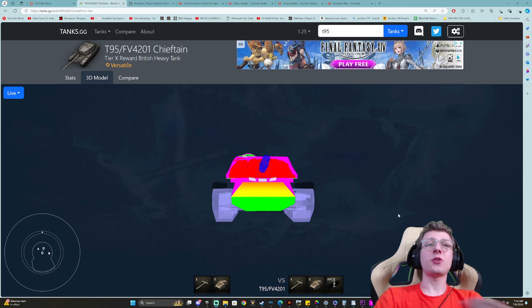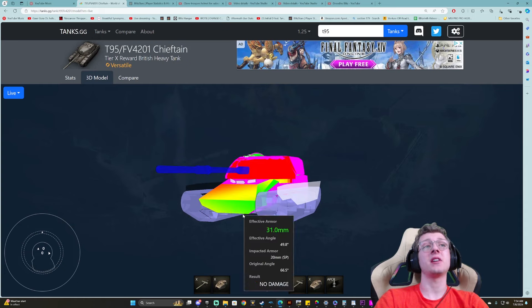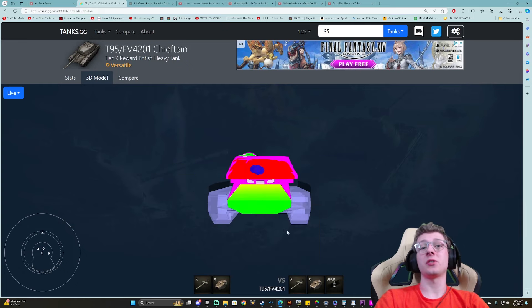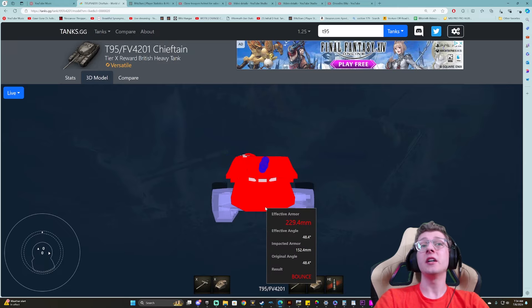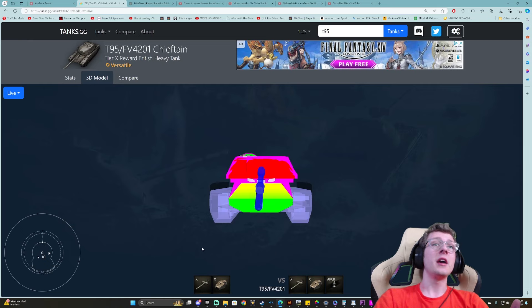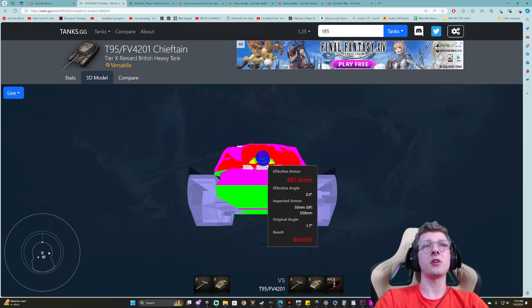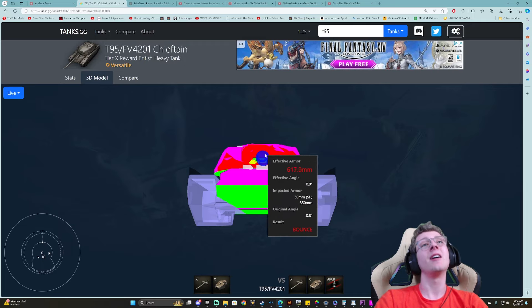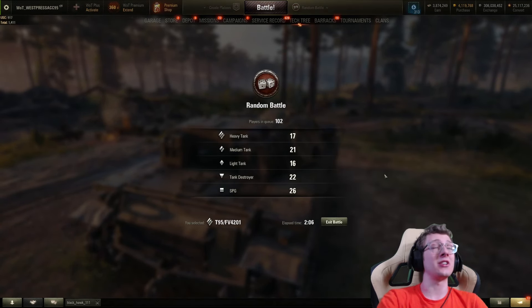Especially when using gun depression. The crazy part about the Chieftain FV201 is that it actually features a very well-armored lower plate, and at certain angles you will actually bounce it. It's about 226 base, and against high explosive or HEAT it's around 230 — that's actually pretty good. It makes this tank surprisingly hard to cut through. When you're using gun depression, where do you shoot the thing? This is premium ammo — good luck. That's your only weak spot; everything else is completely red. Good luck fighting this vehicle hull down. Let's get in the battle.